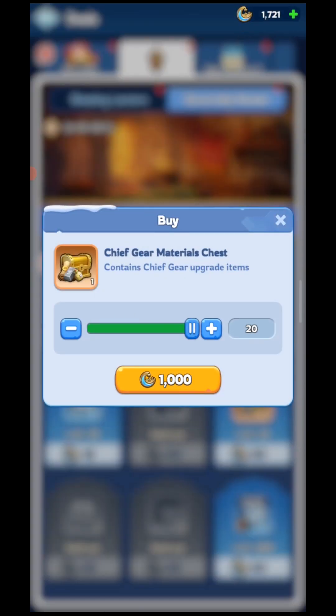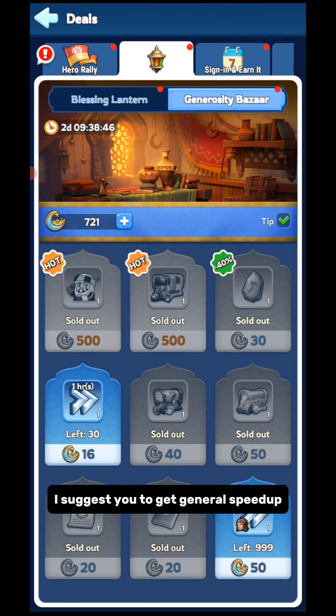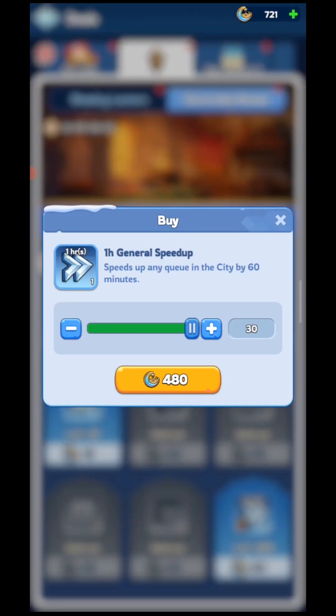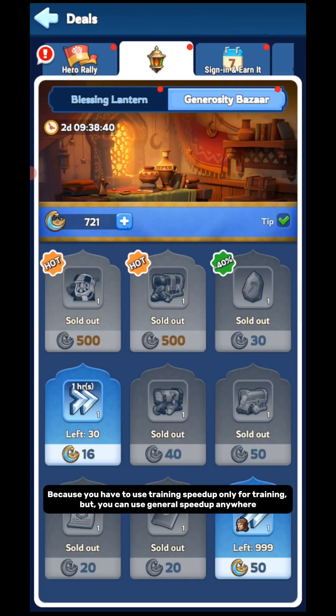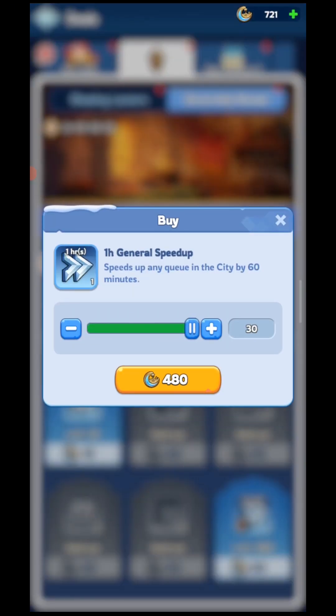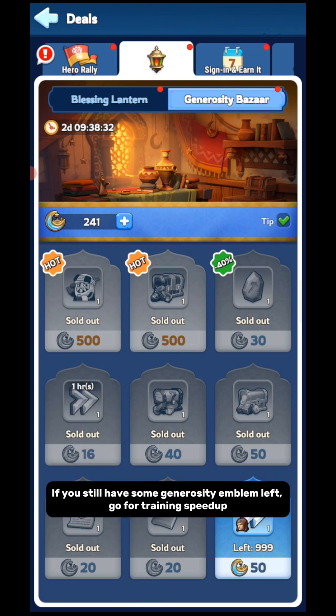After that, you can get Speed Up. I suggest you get General Speed Up, because Training Speed Up can only be used for training, but General Speed Up can be used anywhere. If you still have some Generosity Emblems left, go for Training Speed Up.